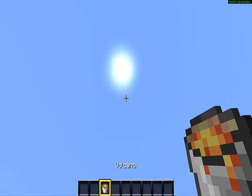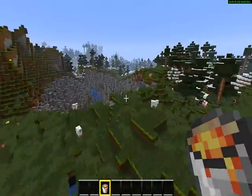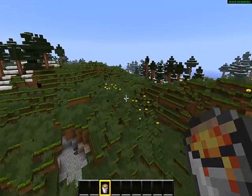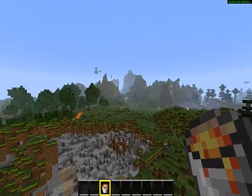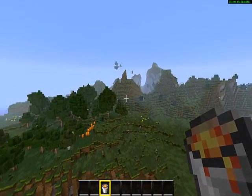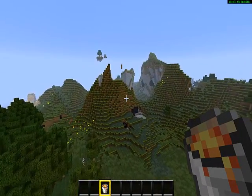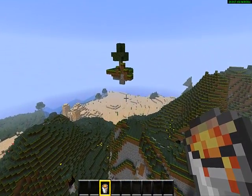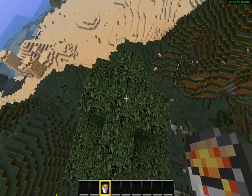Now the next one we got right over here is a volcano. I'm just gonna spawn it somewhere - it takes legitimately a lot of time, loads of time. So I'm just gonna spawn it somewhere. Let's see. There's a mountain - that's a perfect place. How about we make a volcano on this nice looking thing? On the tree. Boom. There we go.